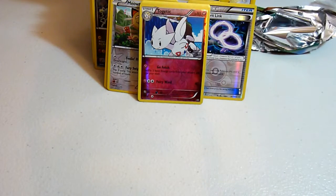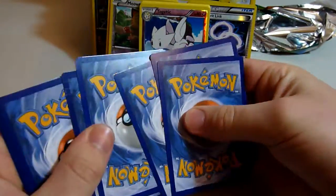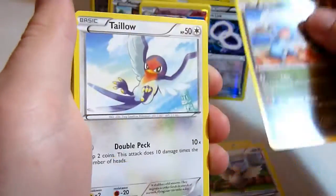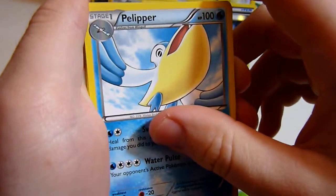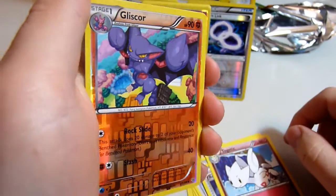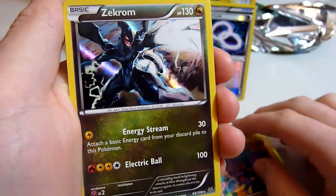Alright, my last pack. We really need a Displice — hopefully it's my turn to get something good. Pikachu, Padove, Bargon, Tello, Wyrmple, Pelepa — we haven't got that one yet. Revive, Togetic, reverse holo Gilscore, and a Foil Zekrom.